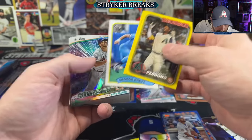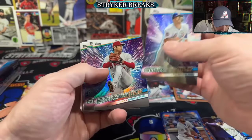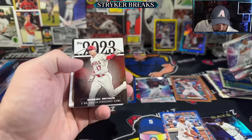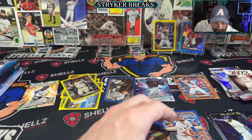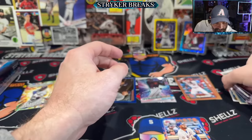Yellows? Stars. The Stars of MLB look really good — I think they do. And we got Shohei. Bunch of base. Parallels are flying out of here.